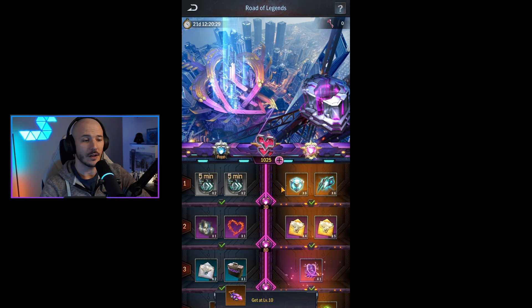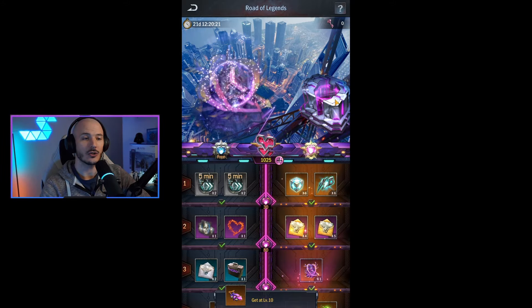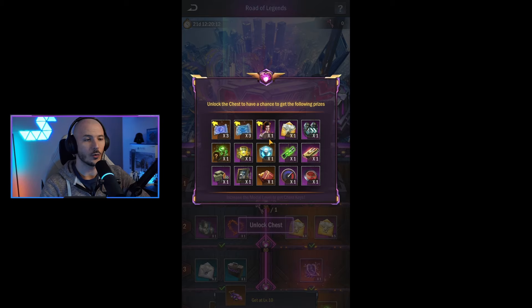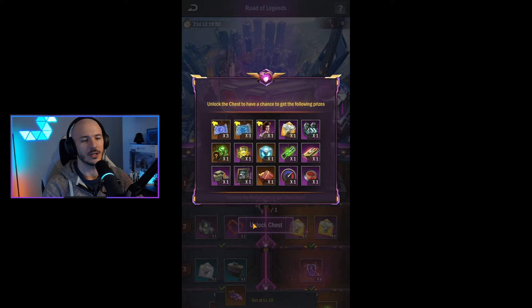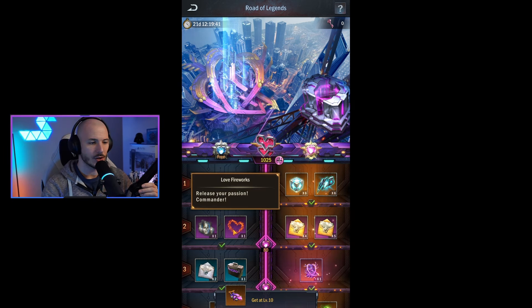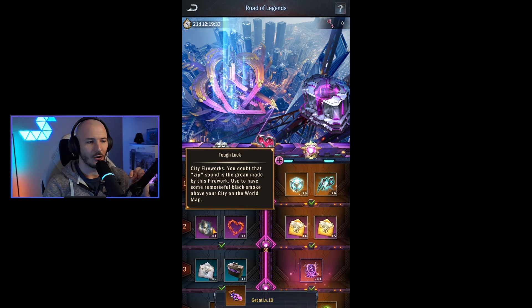Let's check out the rewards. As usual we have standard rewards and advanced rewards. The standard rewards include Love Fireworks — those are just cosmetics. You've got the Tough Luck fireworks and City Fireworks as well. The zip sound from this firework produces a groan, with remorseful black smoke above your city on the world map. I haven't actually checked that one out — let's go ahead and see what it looks like.